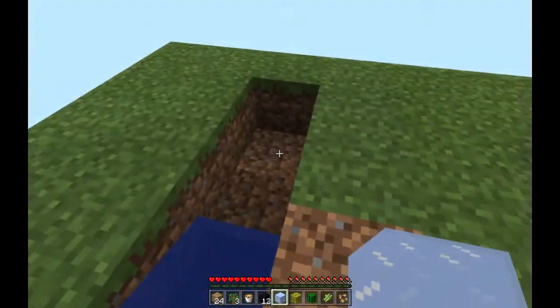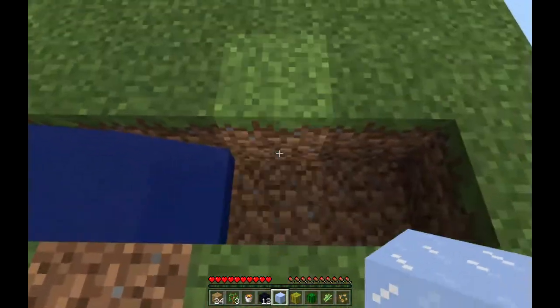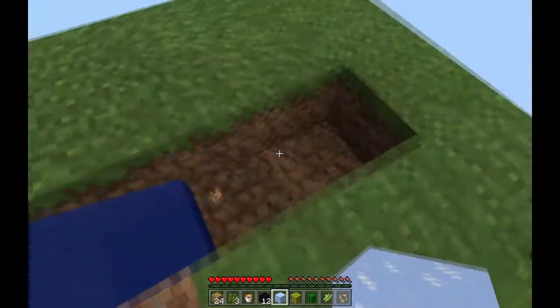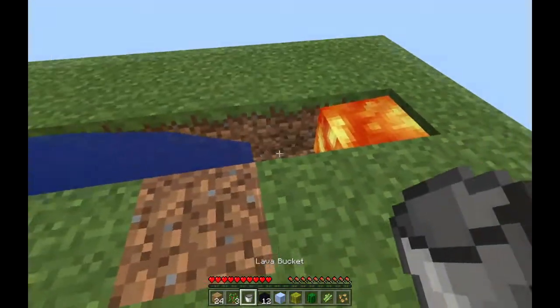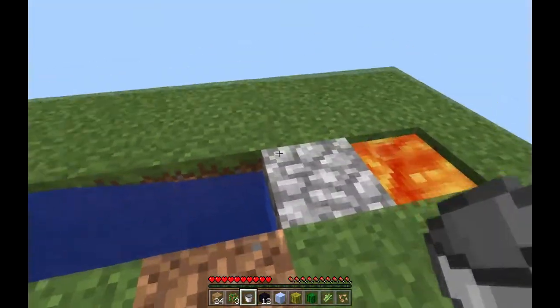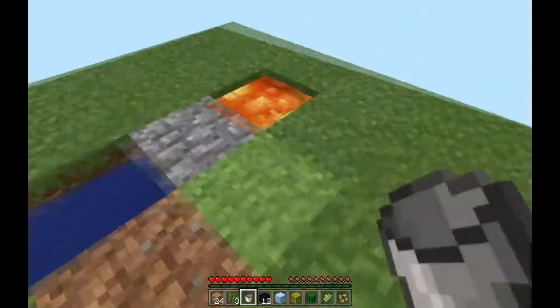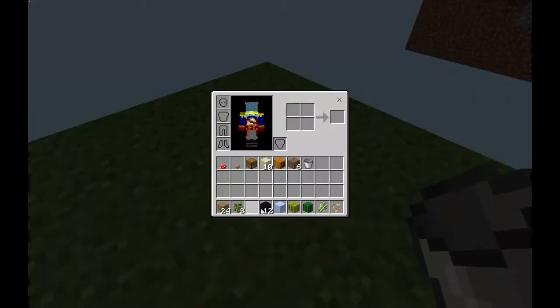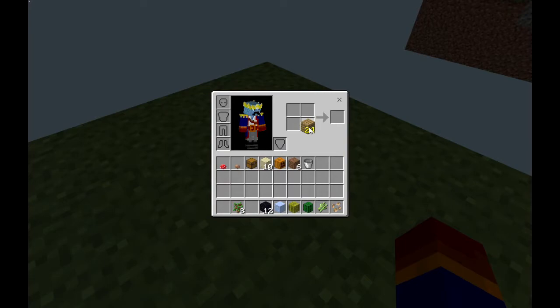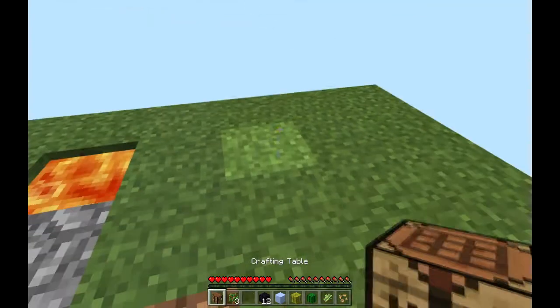When done right, the lava and water should generate cobblestone right here. As I mine it, cobblestone will keep appearing — unless I break the setup. That's what it should do, so I'm going to get myself a crafting bench, some basic tools, and make my way over to that house.